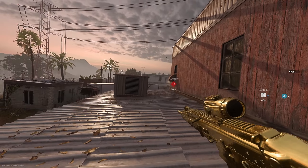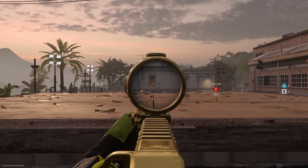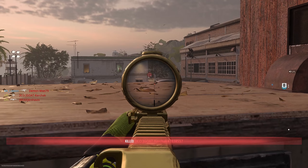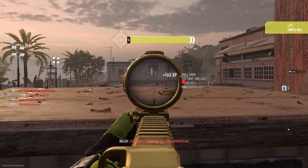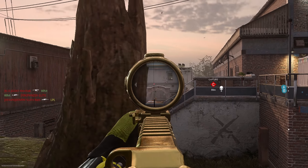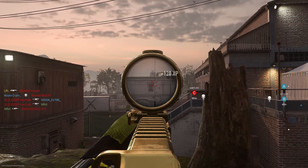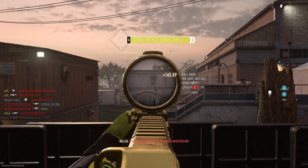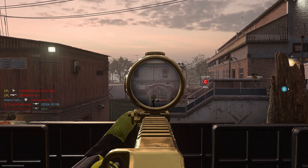Moving on to my final tip: tip number 3 is to mount. Simple but very effective. Use a wall, window, or even a deployable cover, and this is going to minimize any recoil or idle sway. This will make it far easier to hit shots at range, especially if multiple shots are required.